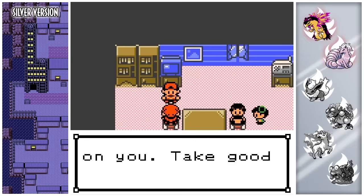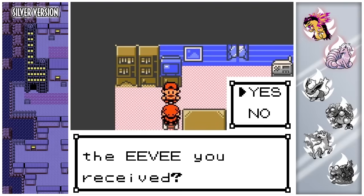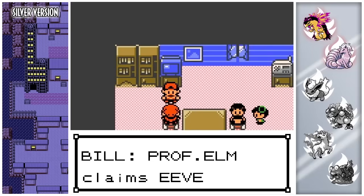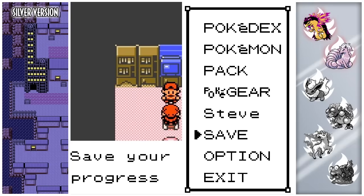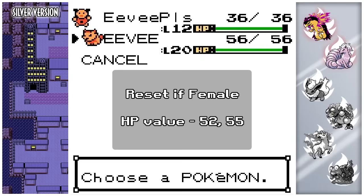So once you've actually picked up Eevee, you can press yes on the nickname prompt and if Eevee's gender icon is female, you can simply reset. As you can see, that's female, so I'm going to click end. Now this has a potential to be shiny. However, there's also another indication - the HP value is 56. With Eevee, if the HP value is not 52 or 55 - I will put those on screen - it can't be shiny. So this particular Eevee right here cannot be shiny.